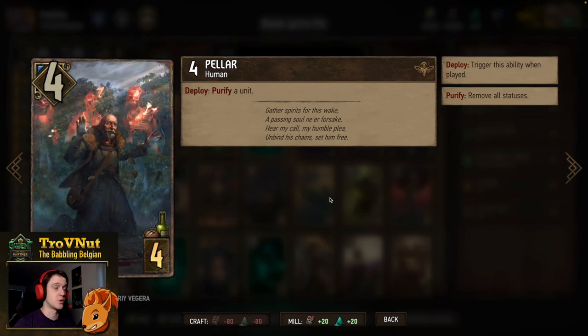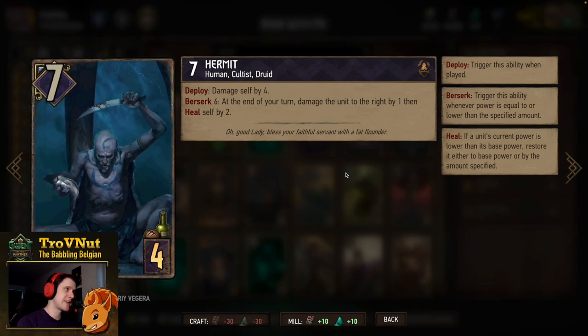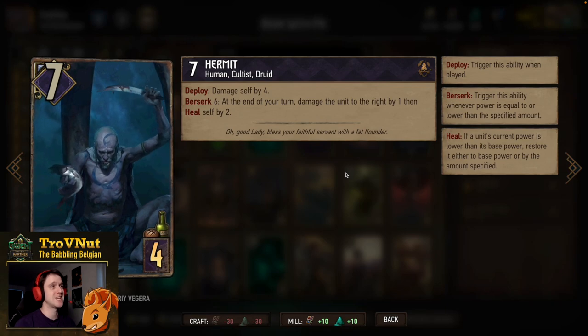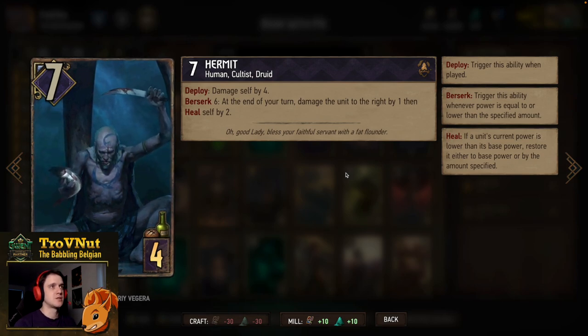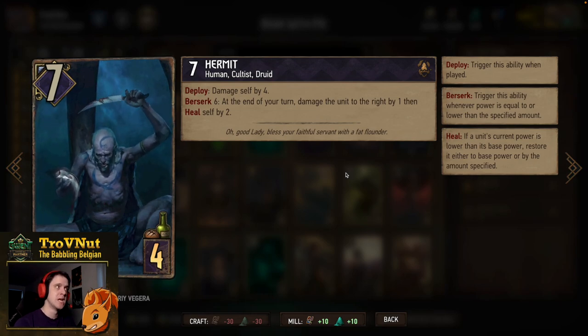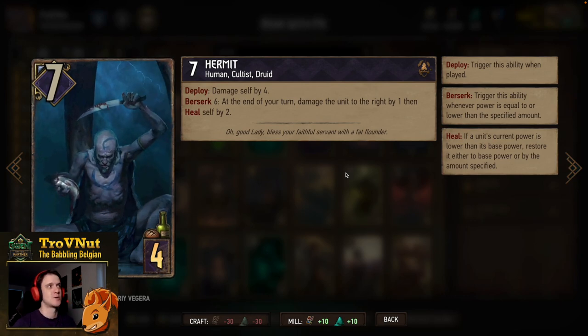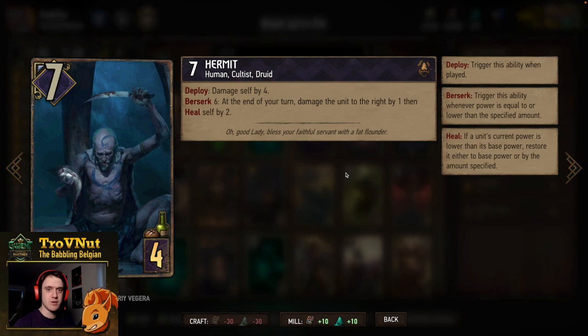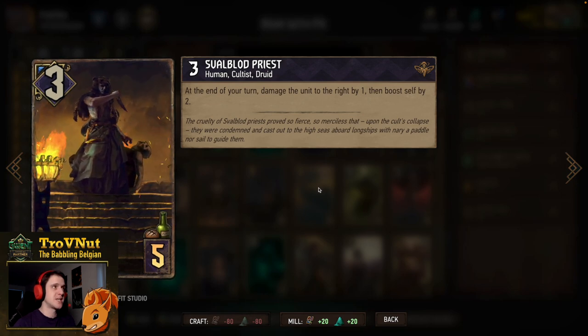Then a double Hermit. Hermits are very good at both healing themselves and damaging other units. Seven power, four provisions, and on deploy he damages himself by four, dropping to three power. On Berserk six, at the end of your turn you damage the unit to the right by one and then heal yourself by two. So as long as he is damaged, he will keep damaging the unit to the right by one and healing himself by two at the end of your turn — you can take advantage of that with other cards in the deck.